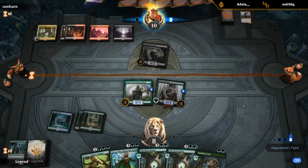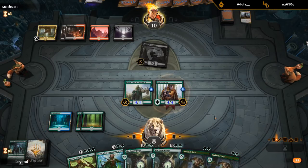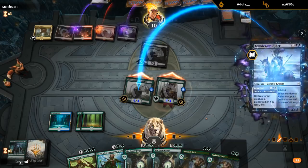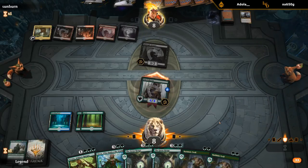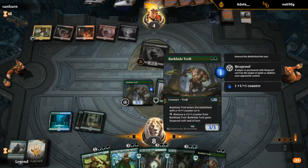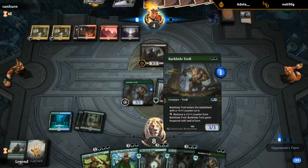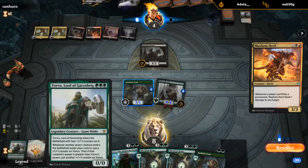They seem more like the Rakdos sacrifice deck which doesn't play Embercleave, but it's always a possibility. We're down to eight, opponent down to ten, couple 4/4s in play. Both players kind of stuck on lands, struggling to empty their hands. Still no fourth land for us. If I had to guess, they probably have a Murderous Rider. I could have played the Troll first — Yorvo would have picked up a counter and if they killed it, Pelt Collector grows — but they would have just killed Yorvo in response anyway.